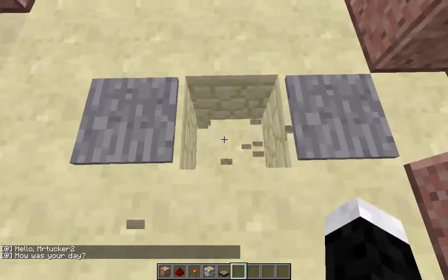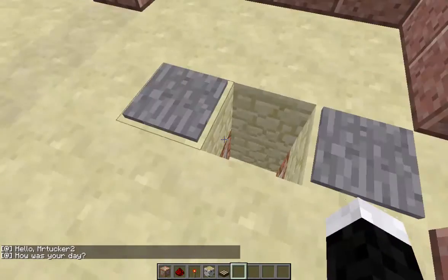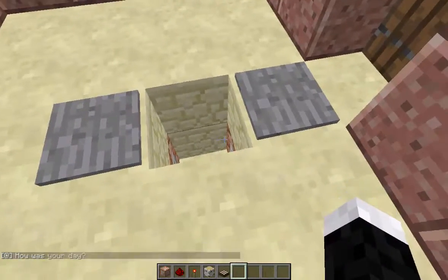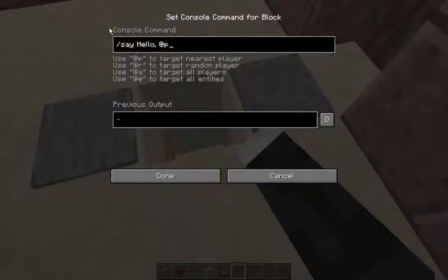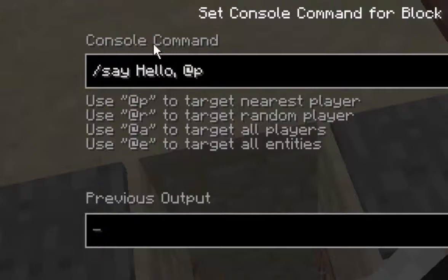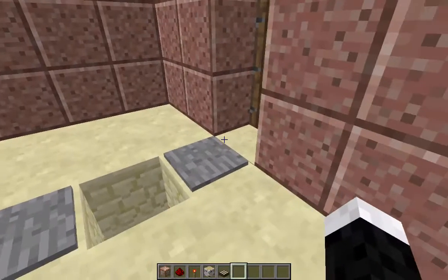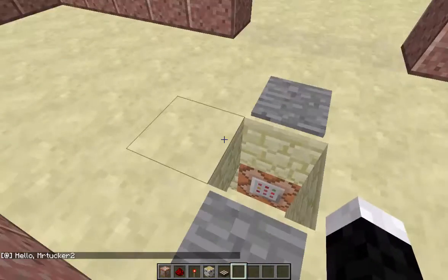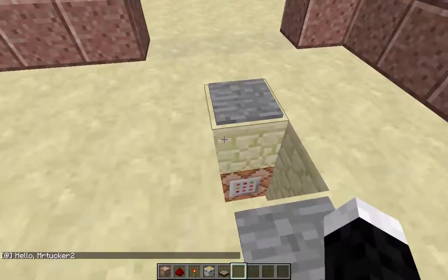By using command blocks you can leave personal messages to anyone who enters your house, or even yourself, by putting one command block as slash say with any message. You can make use of the nearest player by using @P, so any player that steps on this will have their name — their IGN to be exact — displayed.